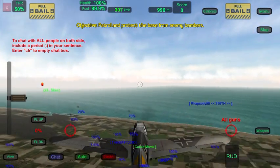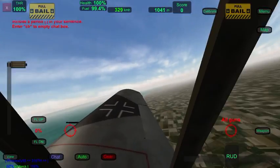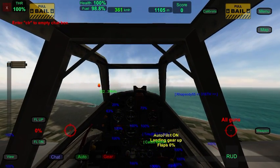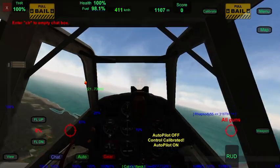You need the altitude. So step one of getting into the Boom and Zoom is altitude - you need your altitude. I need to calibrate these controls. Wait for everything to straighten out, then you hit calibrate, and then we can come back up.